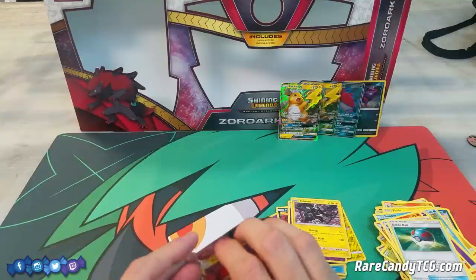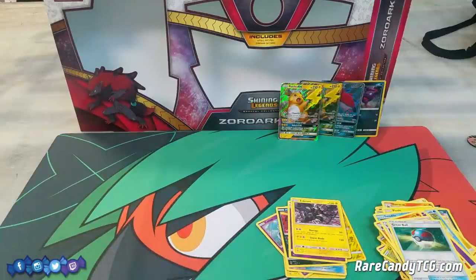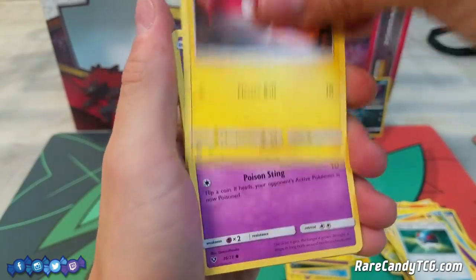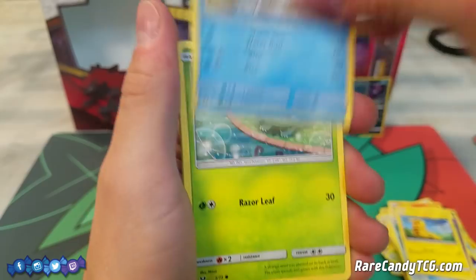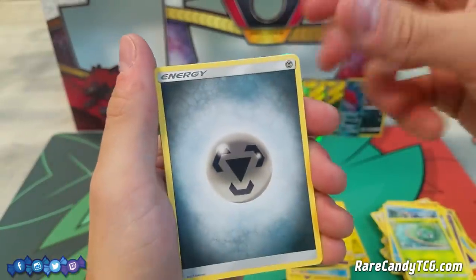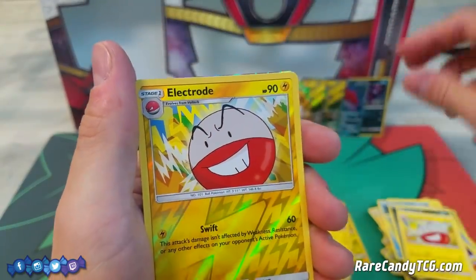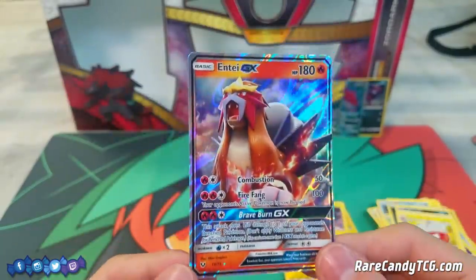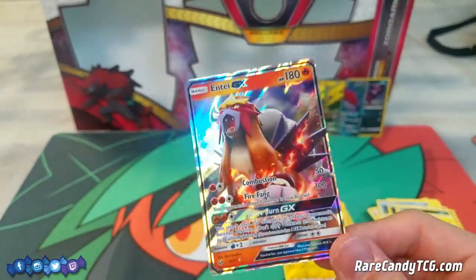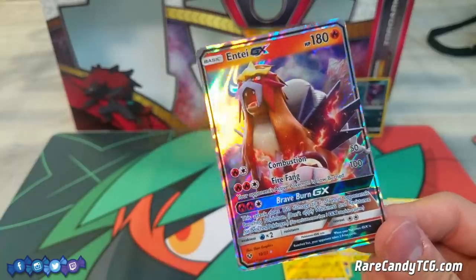Alright guys, last pack! Voltorb, Ekans, Pikachu, Totodile, Bulbasaur, Metal Energy — oh, I think we got something, hopefully a Zoroark — Metal Energy, Spiritomb, Pokémon Breeder, Electrode, Electrode, and Entei GX! I will definitely take that — at least one ultra rare for this box. I actually don't think I own this card yet, so it'll fit nicely into my collection. Not the best card in the world but I'm okay with it.